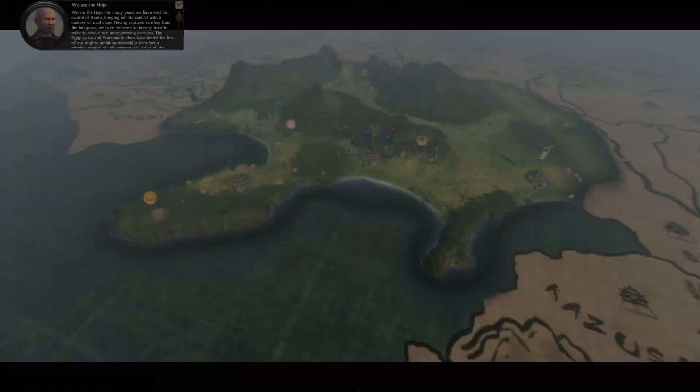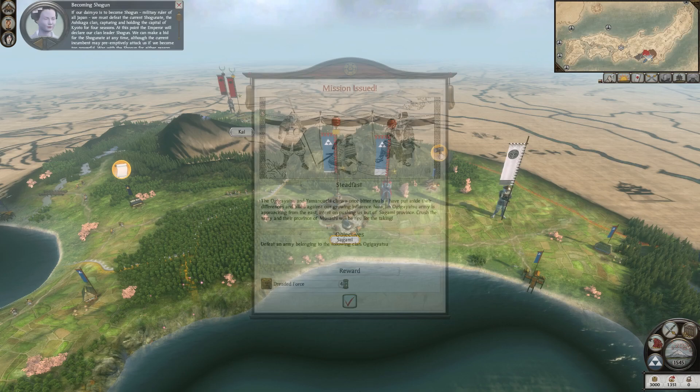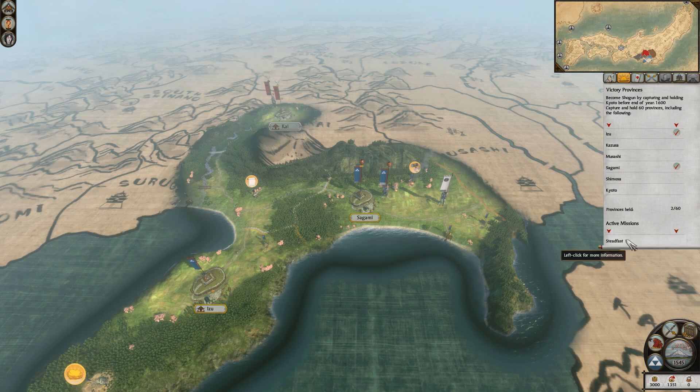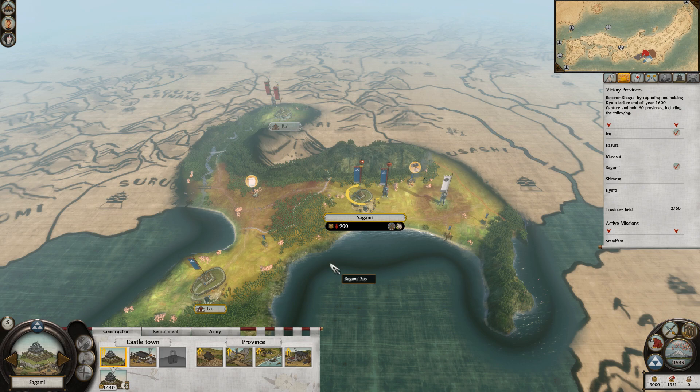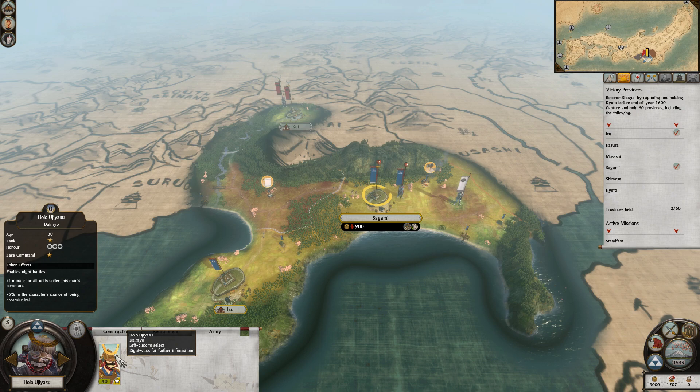Let's start the game already! We got a quest or mission — it's just getting rid of this army, I believe. Defeat an army belonging to disgusting peoples — alright, we'll do that. Right, so right now we have two units to our name: our daimyo by the name of Hojo Uyuyasu, and this man Kasahara Uujitane.